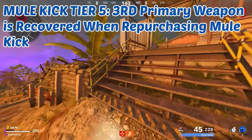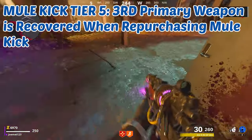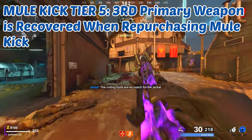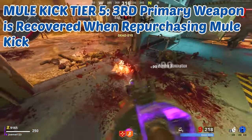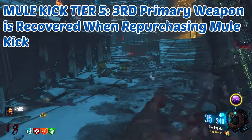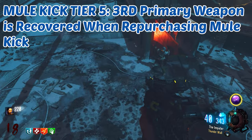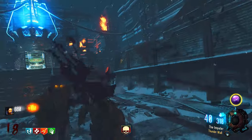Tier five: the third primary weapon is recovered when repurchasing Mule Kick. This is an amazing ability for a tier five upgrade. If you go down you lose Mule Kick and that third weapon, but all you have to do is run up to the Mule Kick machine — or the Watery Fist machine within the map — purchase Mule Kick, and that third weapon will be thrown right back into your inventory. For example, if you had the Ray Gun as your third gun, went down, and bought Mule Kick back, you will have the Ray Gun back in your hands immediately.